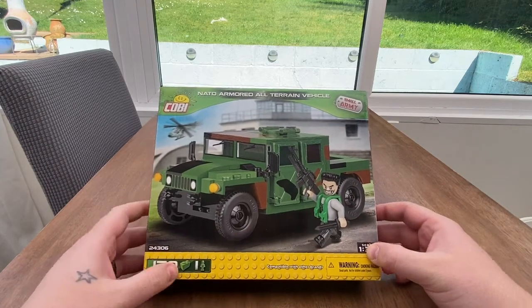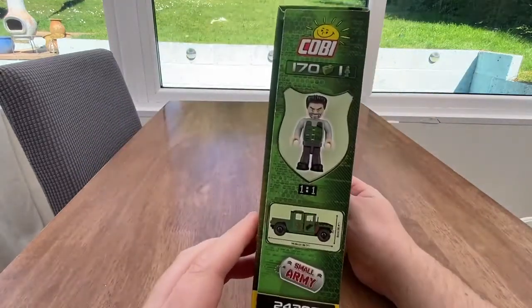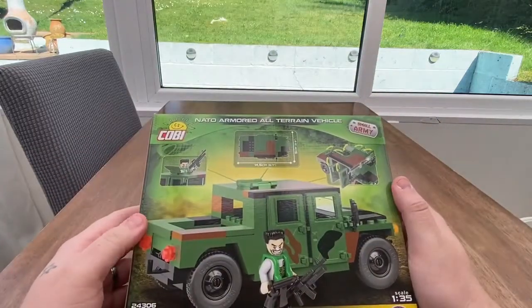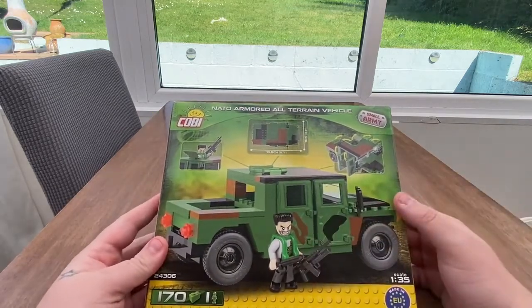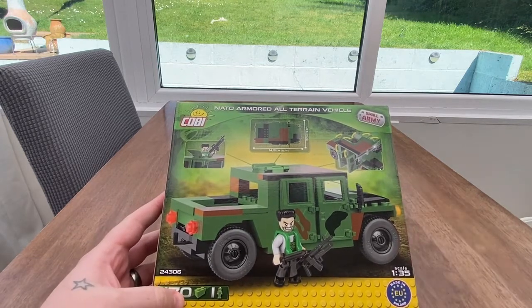Set number 24306. Here's the front of the box, the top, one of the sides, the bottom, the other side, and then the back. So it has a few features — you can pop out the top and all the doors open. Quite cool. Let's build this one. I'm going to have a little talk about it at the end. See you on the other side.